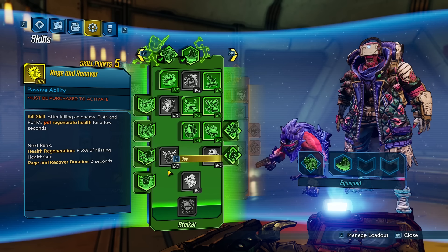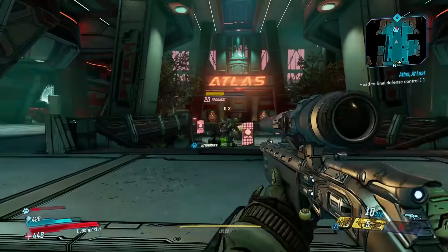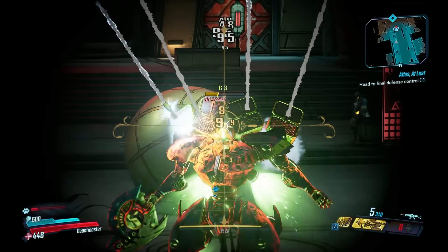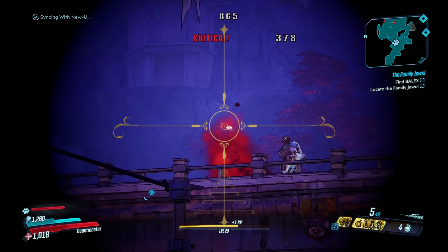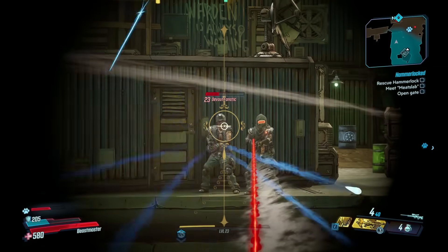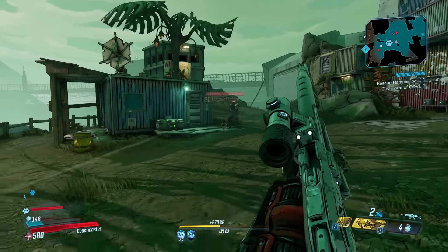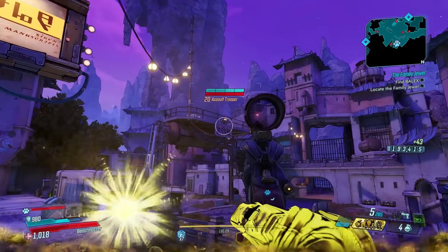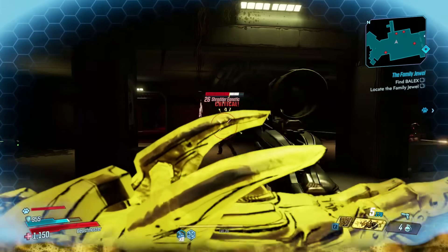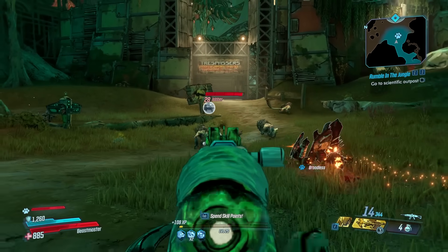As for FL4K themselves, there's a lot of DNA from previous Vault Hunters Mordecai and Zero in FL4K's other skill trees. Fade Away lets you turn invisible for a short period, and Rack Attack throws out a group of racks to assault enemies. So if you like those characters, FL4K will be very familiar to you. And also like those characters, FL4K is best suited for long-range sniping. Their Hunter Skill Tree is all about increasing crit damage, so if you like playing from a distance, using sniper rifles, and getting headshots, then FL4K is for you. Jakobs Guns, which are all about bolt-action precision damage, are gonna be your best friends. FL4K works best for players that manage their pets along with their own skills and team up on enemies to take them out together. They may not be as visually flashy as the other Vault Hunters, but in the hands of a skilled player, FL4K can dish out some serious damage.